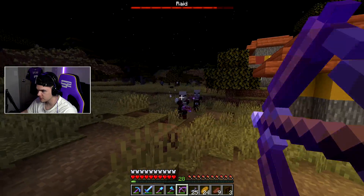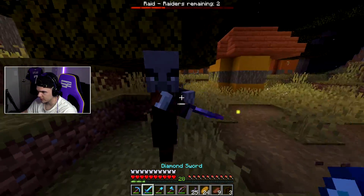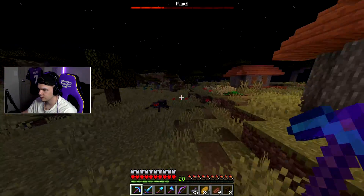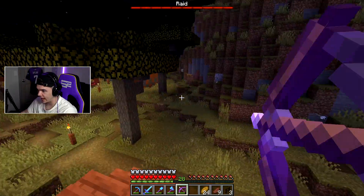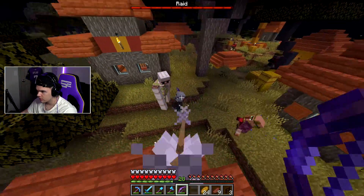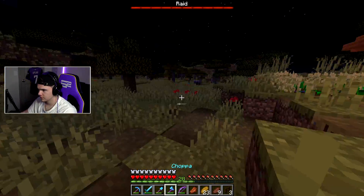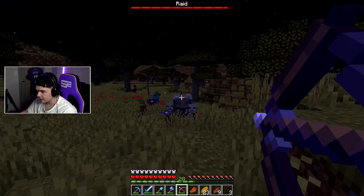They have enchanted bows — I don't like that. All right, there's one — whatever — one wave of the raid. Of course it's nighttime so there are other mobs involved too. They're really trying to take out my villager. He's got an axe, this guy's crazy. Wait, he dropped emeralds — that sound is so weird.